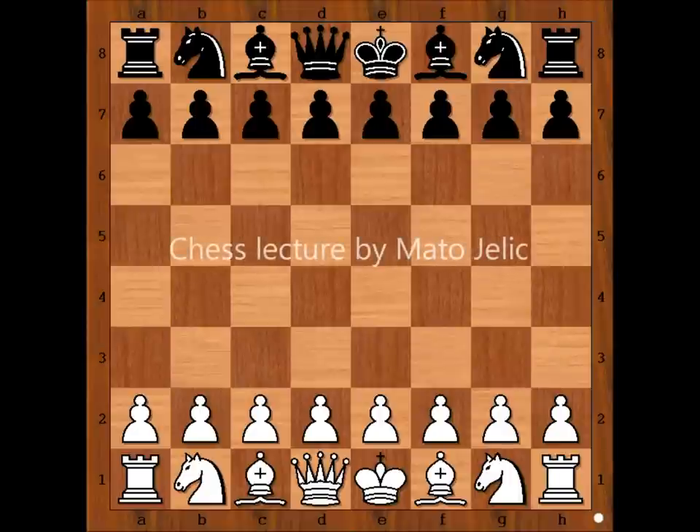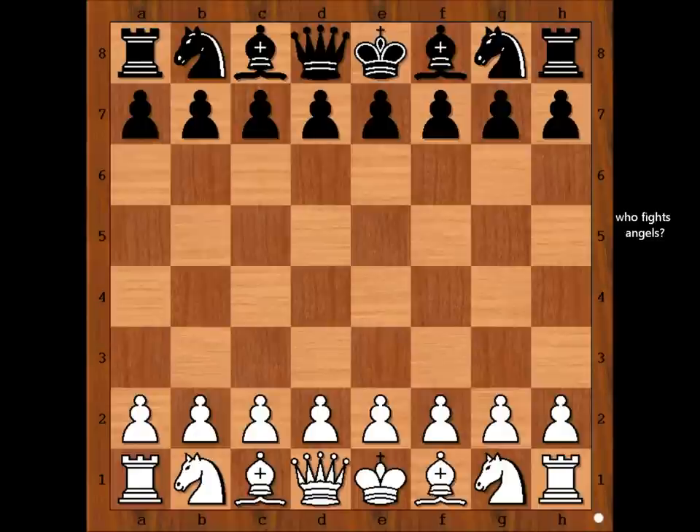Hi, this is Mato. In this video I will show you the game with Angel. If Angel is on one side, who is on the other side? On the other side is Buske. This game was played in New York in 1940.